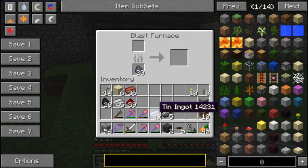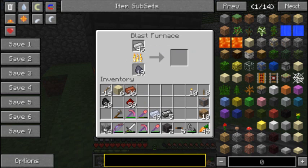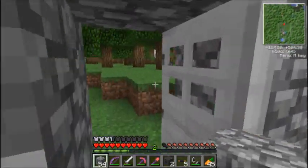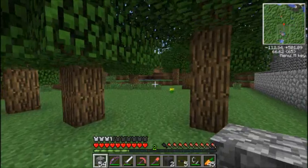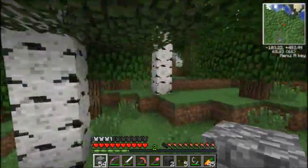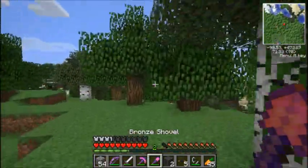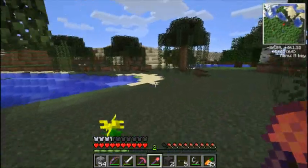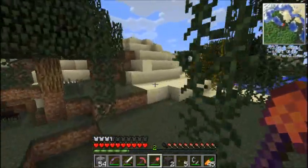Normally you need four coal and one iron to make one steel using a blast furnace, but it takes two coal to smelt one iron bar. You also have to smelt the coal to get the coke. So it is two coal cheaper to make steel through Railcraft.